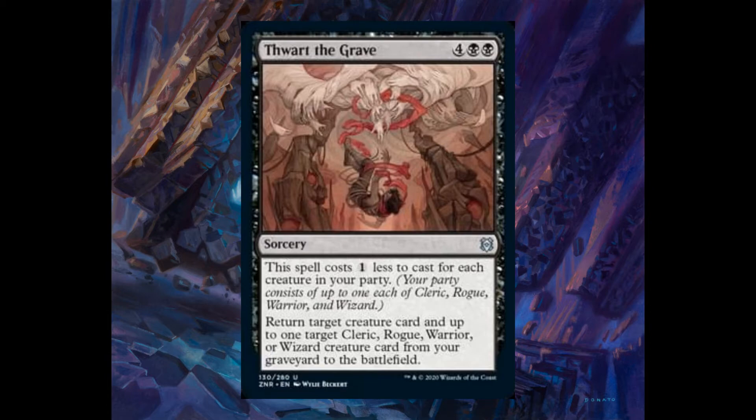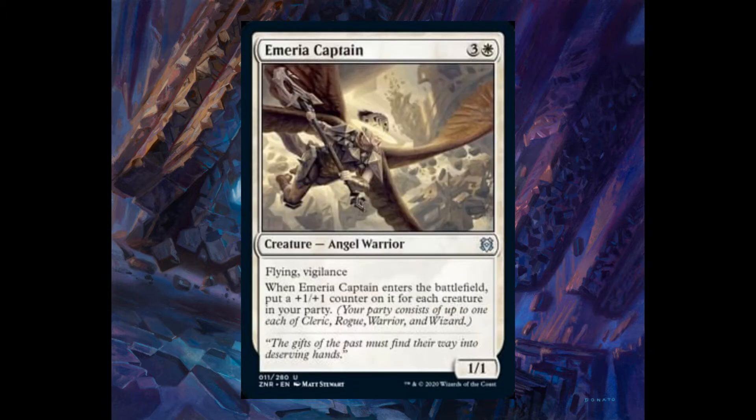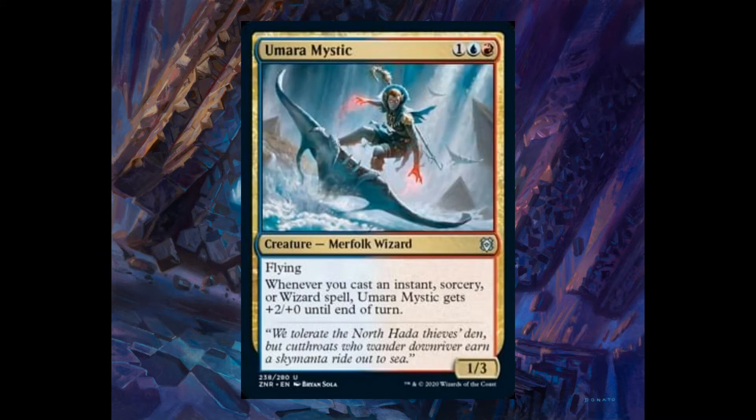Tward the Grave, four and two black. The spell costs one less for each creature in your party, with a maximum party of four. If you don't know how to play party, I did a tutorial — check that video. Umara Mystic, one, one blue, and one red, 1/3 with flying. Whenever you cast an instant, sorcery, or wizard spell, it gets plus two plus zero until end of turn.